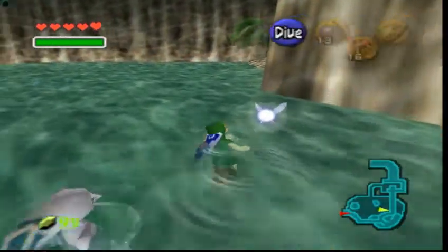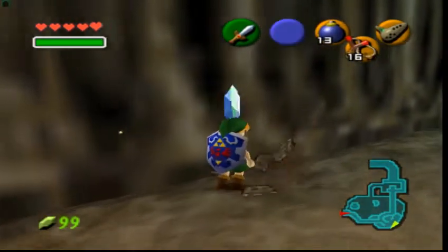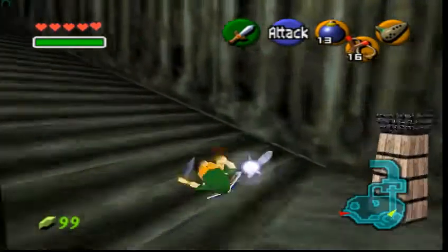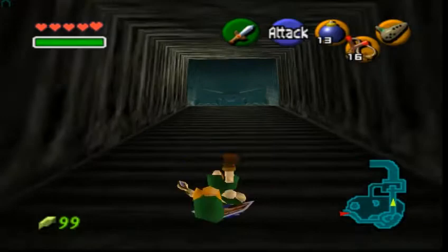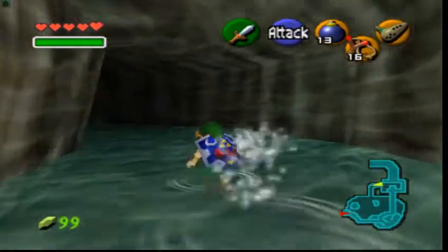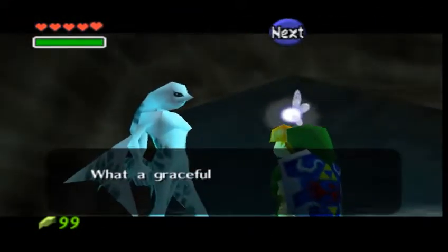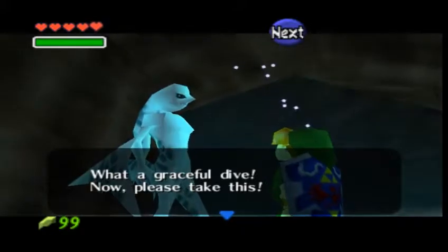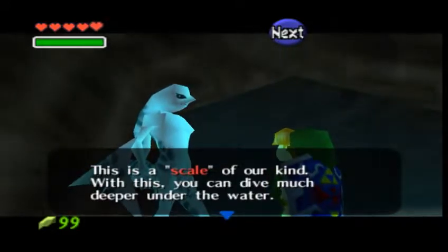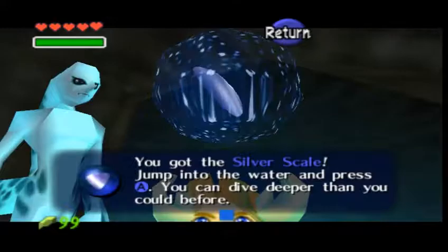Alright, so let's swim through the water. Let's climb back up to Mr. Waterfall. Nothing useful, because we're maxed out on health, rupees, and magic. Got that magic through sexy polygons, huh? Anyways, let's go talk to this guy. Now that we have to play this game, we can talk to him. What a graceful dive, man. Now take this - this is a scale of our kind. With this, you can dive much deeper into the water. With that, we get the silver scale. Jump into the water and press A - you can dive deeper than you could before.